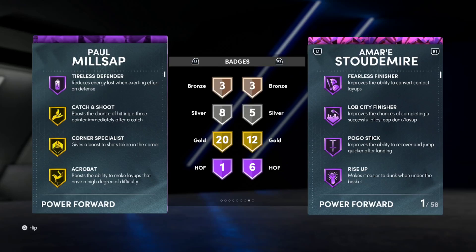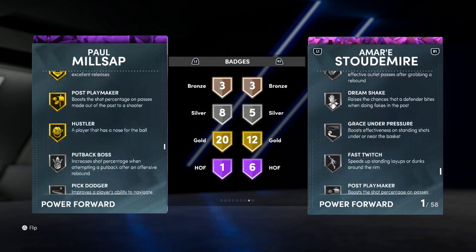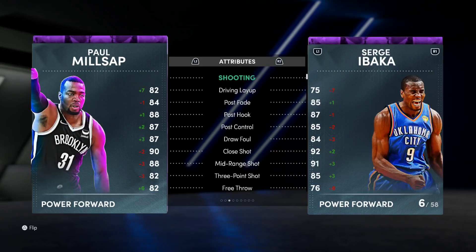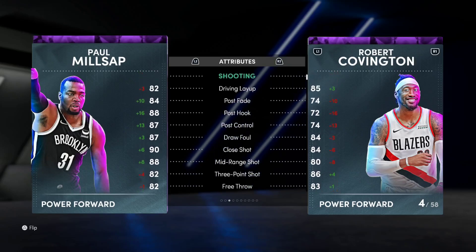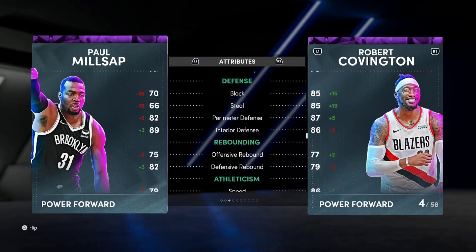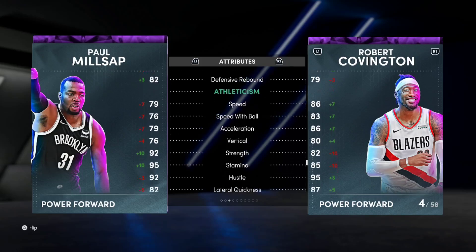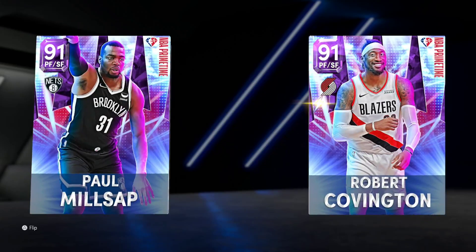What you're getting with Millsap is 20 badges. He has Catch and Shoot, Corner Specialist, Post Spin Technician, Gold Clamps, Gold Hook Specialist, Gold Dream Shake, Gold Post Playmaker, Silver Quick First Step, good ball handle, downhill. Comparing RoCo versus Millsap — three-point shooting they're the same. For Millsap you get better post game; for RoCo you get way better defensive stats in terms of steal and block. Rebounding is very similar, but RoCo has more speed and lateral. At small forward I'd run RoCo; at power forward I'd probably run Millsap.